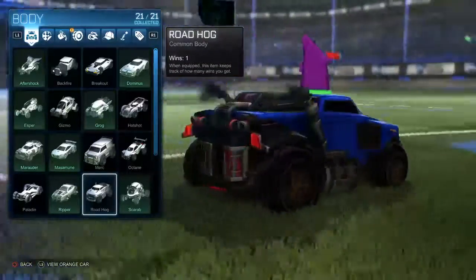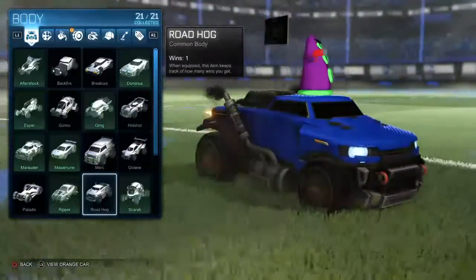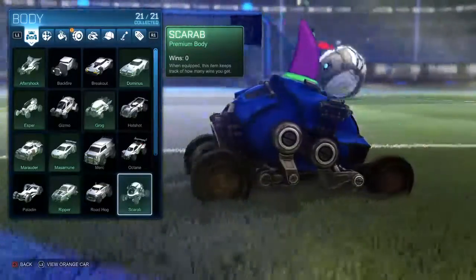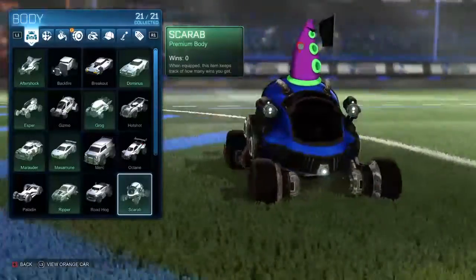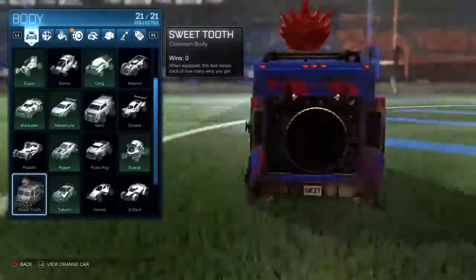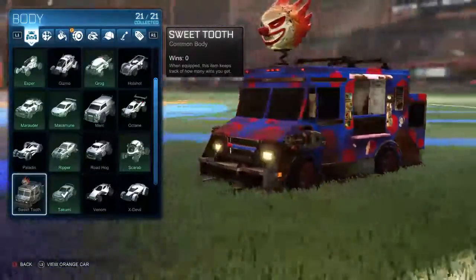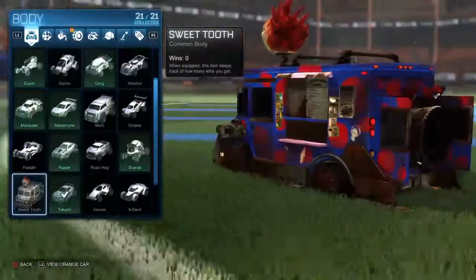The Paladin looks like a Batman car as well. The Ripper looks like the Ford Mustang from Death Race. The Roadhog looks like a big truck — that big truck that the Rock had in Fast Five. The Scarab looks like that ball thingy from Borderlands.